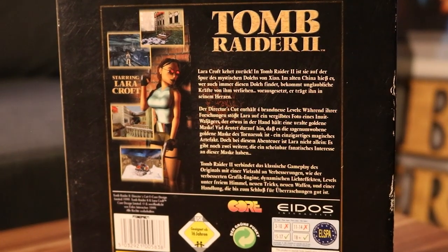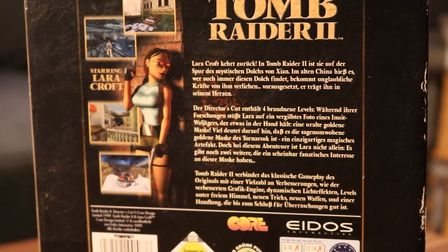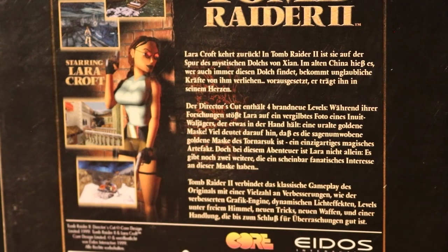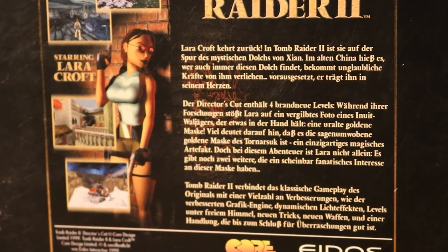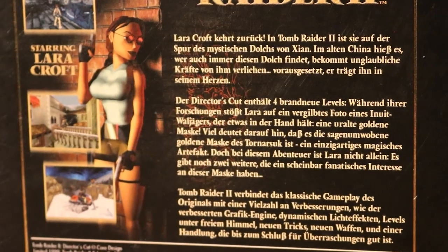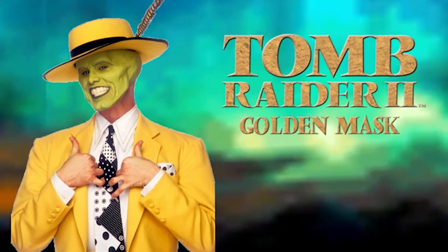At least the back of the box gives us a little more context. Lara discovers a golden mask in an old photo. She believes this to be the golden mask of Tornasuck — an artifact with the power of reanimation. The clues lead her to a small island in the Bering Sea. I like my idea better. We need a Tomb Raider movie starring Jim Carrey as Lara. Now that's some progressive shit.